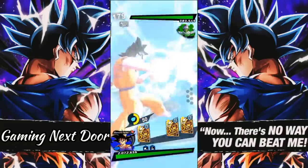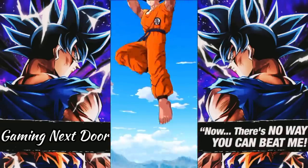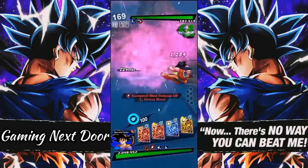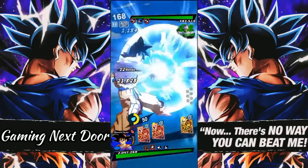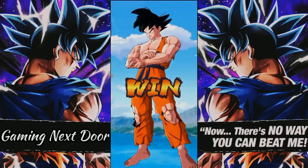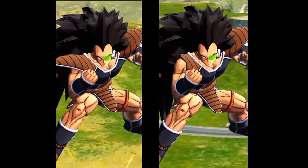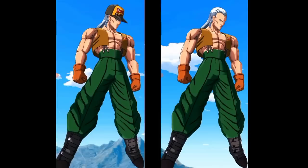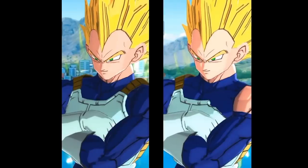The first ever battle damage characters were Bardock, Fitku, and Raditz — you can see this when they get hit by a blue card. After that we've been getting many characters with battle damage outfits. With the recent release of alternate colors being a feature, this could hint that we could be getting alternate outfits for units in the game.